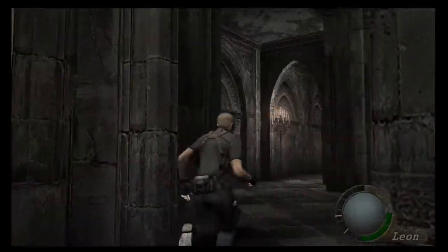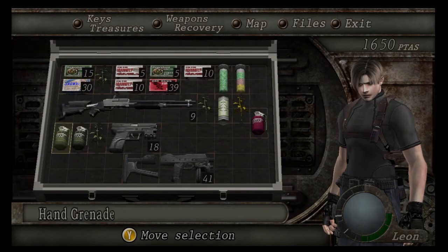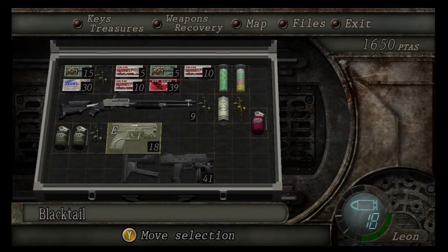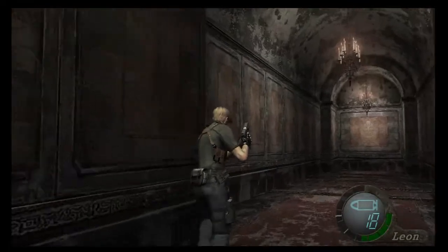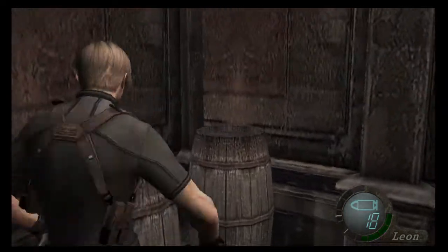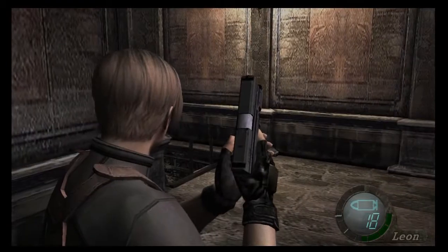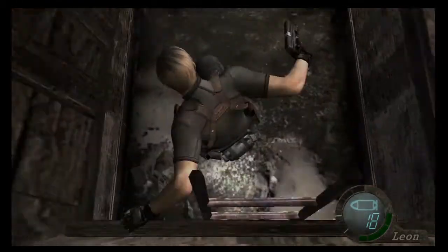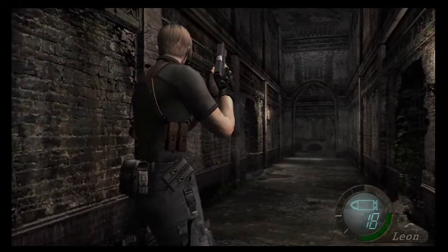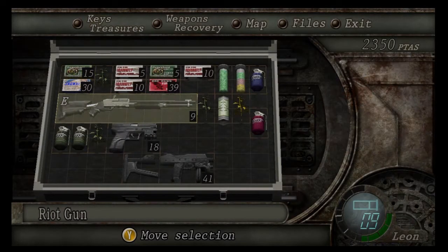Like I was trying to explain before, we messed up on the recordings. If you watched the last episode, you know that, so we got to play through this once already. We know exactly where to go. This is actually more convenient to do it this way — you can actually enter these sewers before with Ashley, but that just makes things harder. They pretty much just make you take the long way around. The reason why the Black Tail is a little bit better than the Red 9 is because it takes less inventory space — we don't have to have that stock for it. We are going after some invisible bugs, so I'm actually going to use a shotgun.